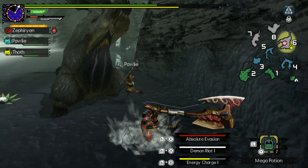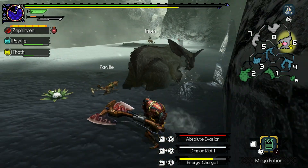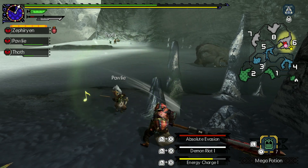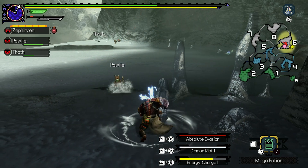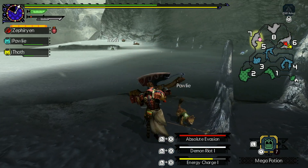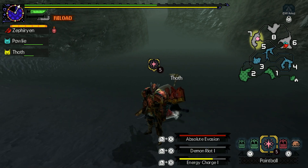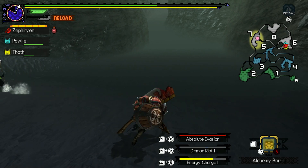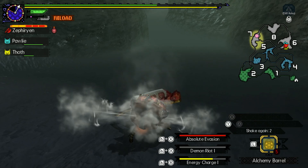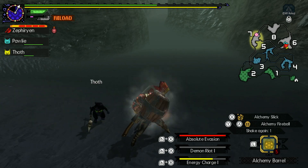I'm either mis-remembering a combo that I've learned only in the last week, or let's see what happens here. B gets it to this. I'm gonna drop the demon riot, which is not ideal, but it's not a huge issue - the fight's almost over. What happens if I just keep shaking it? Food, whetstone, immunizer, sonic bomb, earplugs, booster. I don't know what alchemy slick means.